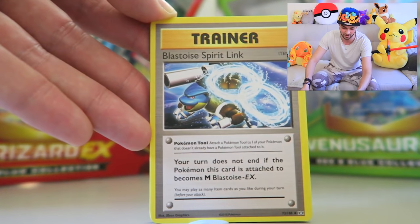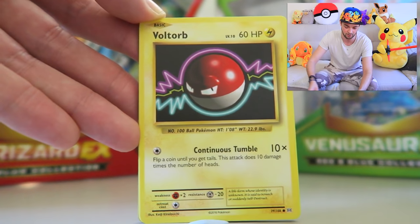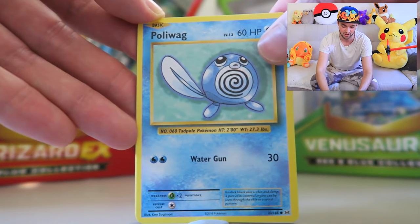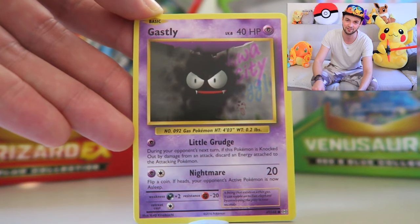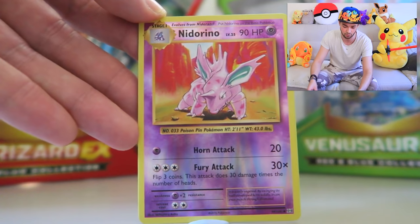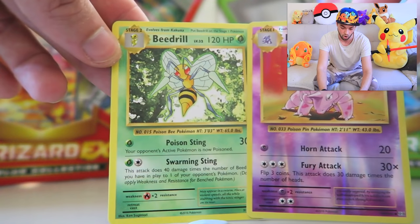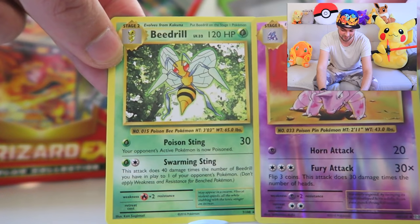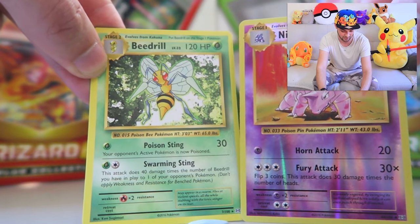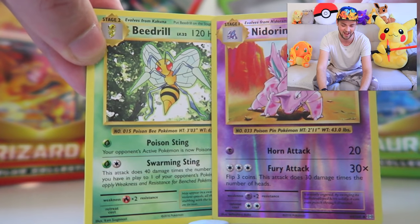We've got another Haunter in there. Mega Blastoise Spirit Link — I'd love to get Mega Blastoise. Some Weedle, Voltorb — obviously we got Electrode earlier so now we can evolve those guys. Poliwag — the first time we've seen that evolution line today. Another Ghastly — they are everywhere, maybe it's a Halloween update for the TCG cards. Magnemite again. Then a Reverse Holo Nidorino — definitely putting that to one side. Beedrill! Welcome to the squad — 120 HP, Swarming Sting and Poison Sting. This guy is awesome.